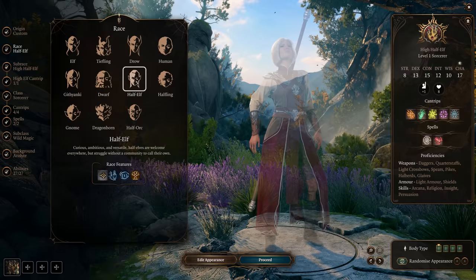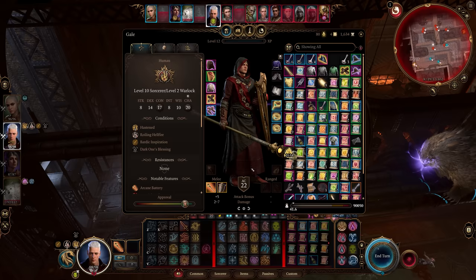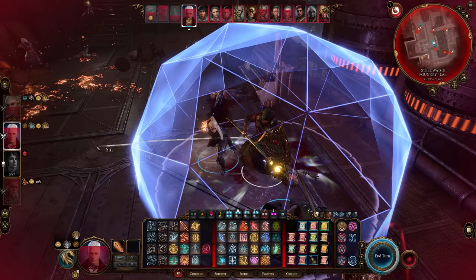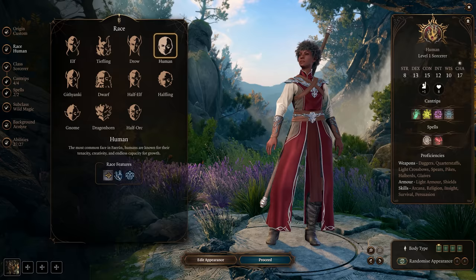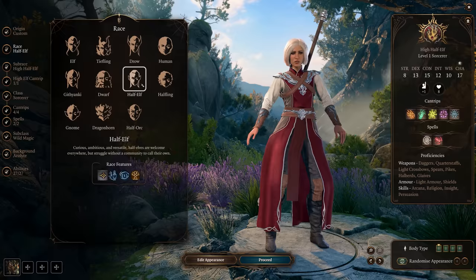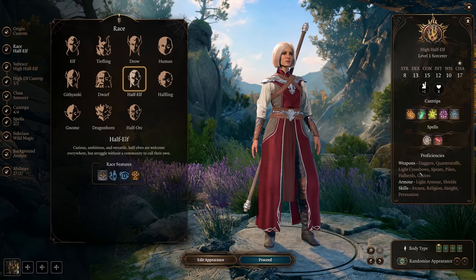A big reason I'm recommending the human or the half-elf is for the shield proficiency. I know it's a little out of the box to have a spellcaster wielding a shield, but this build is going to do it — staff in one hand and a shield in the other, like a true battle mage. The shield gives you an extra two or even three in your armor class. If I had to pick between these two for the most optimal choice, I'd have to go with the half-elf. In addition to the Civil Militia ability that gives you the shield proficiency, you also get darkvision and Fey Ancestry, which gives you advantage against being charmed and prevents magic from putting you to sleep. So I do think the half-elf is the more optimal choice.